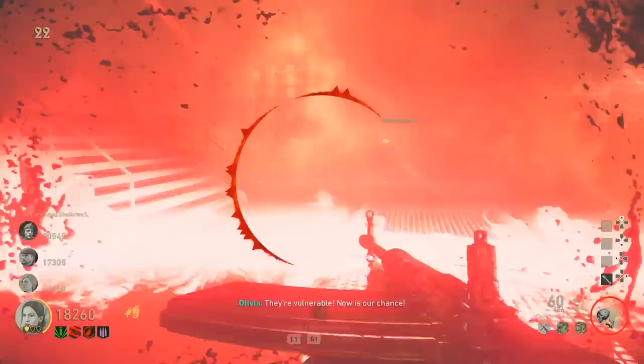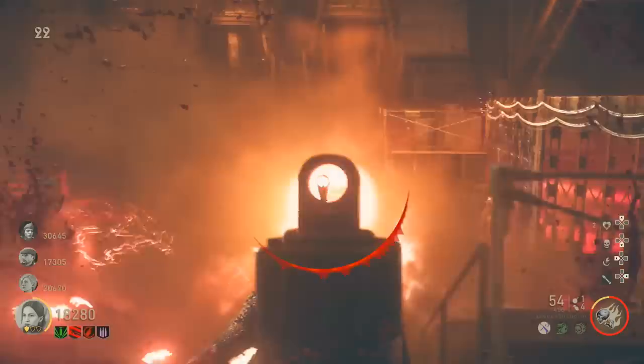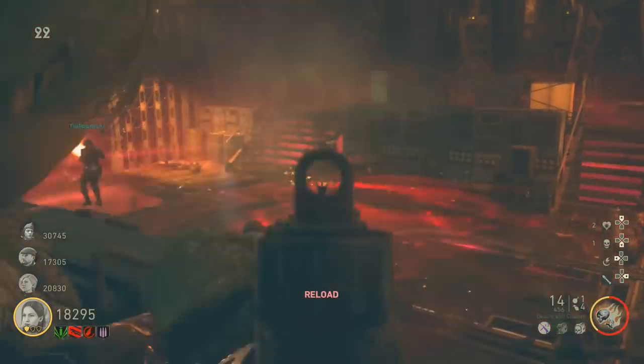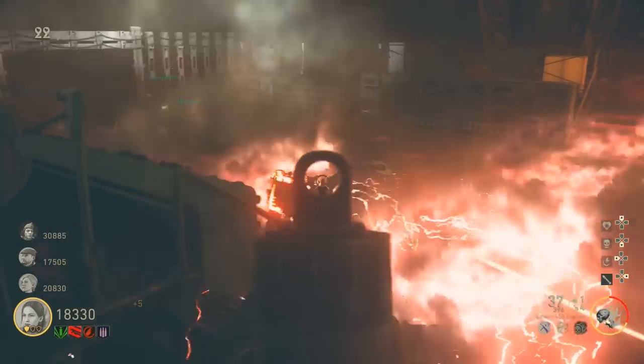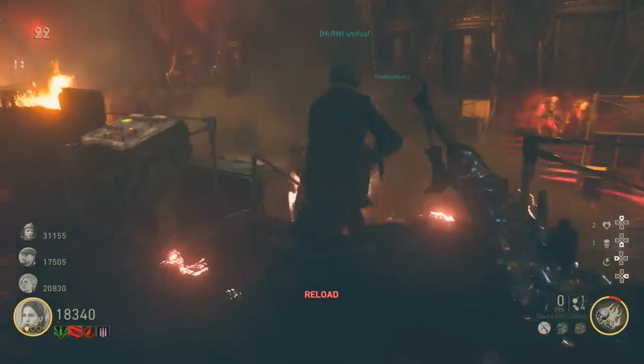Welcome back to a brand new video here on Codename Pizza, and welcome to the full easter egg tutorial for the brand new zombies map, The Shadowed Throne, for World War Two Zombies. Inside this tutorial I'm going to be telling you guys absolutely everything you need to know to complete this easter egg either on solo or co-op, and it's going to make it super easy for you to understand and complete.